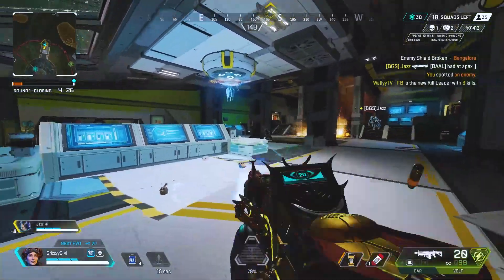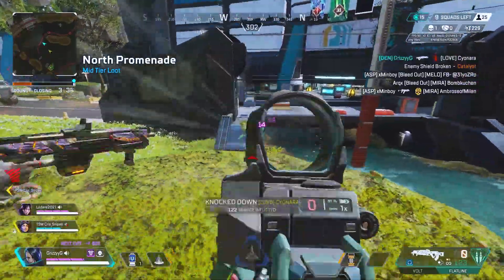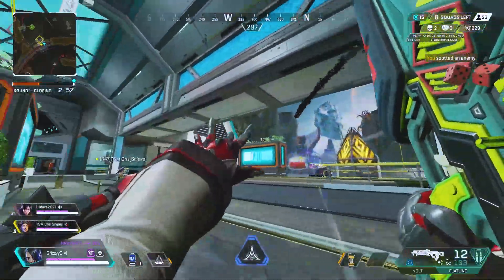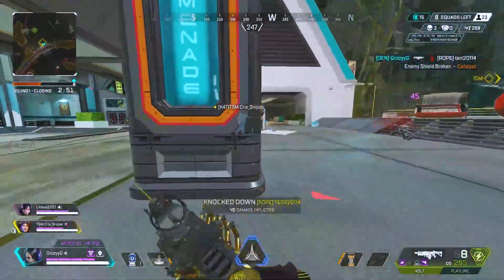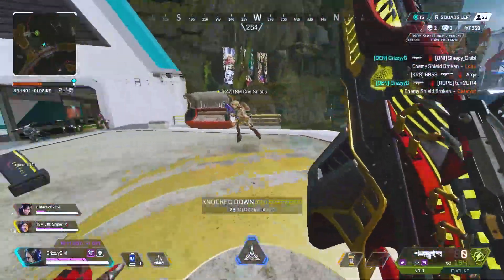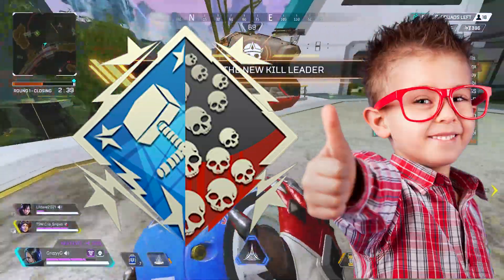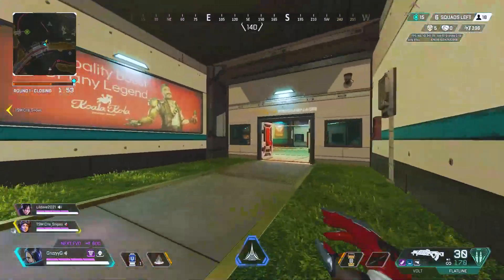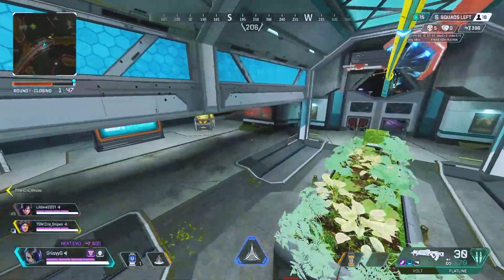That goes the same with the large middle portion of the map called Promenade. If you're looking to win and stay alive, try to rotate around or through this place as quickly as possible, and make sure your abilities are off cooldown and ready to use for mobility or escape. These places are where tons of third parties happen. On the flip side, if you're trying to drop high kill games for a 20 kill or 4K damage badge, land somewhere early that's a high traffic location, then rotate quickly to Promenade and the zip towers to find as many enemies as you can.